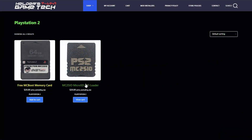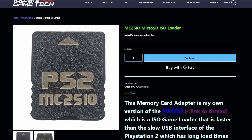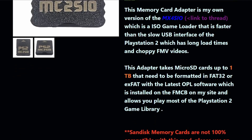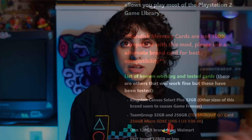This applies to PlayStation 2 fat and PlayStation 2 slim. The way I found out this is a thing that exists is actually through Helder's Tech MC2SIO adapter. If you don't know, check out his website and you can grab stuff there. Macho Nacho has a really great video on setting that up, and it essentially allows you to play games on your PS2 through a micro SD card.